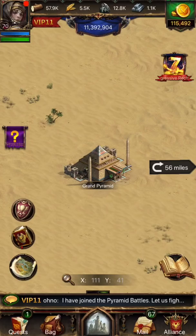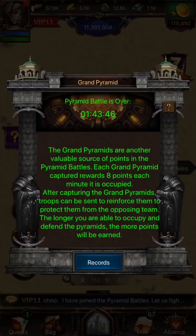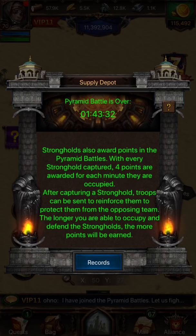The Grand Pyramids are also point-giving structures and work just like the Great Pyramid — your team can occupy these for points. The final point-giving structures are the supply depots. The more of these that you occupy, the more points you will receive.